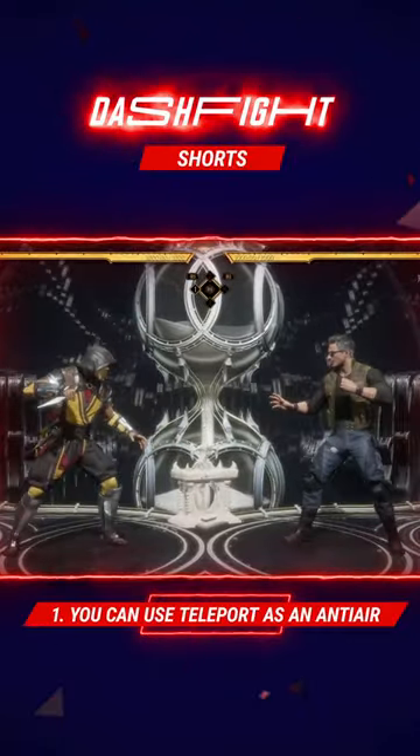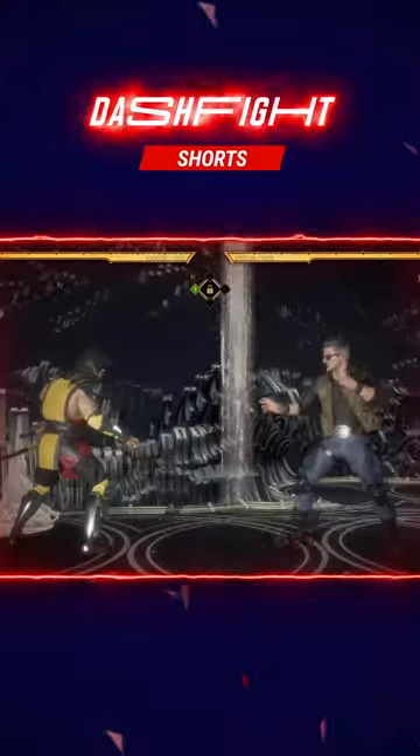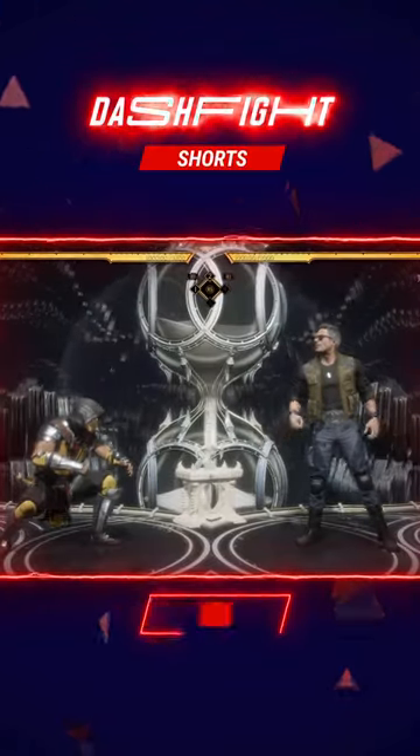Number 1: Scorpion's teleport is one of the best ways to anti-air your opponent. So if someone starts to abuse jump-ins on you, use his teleport to counter.